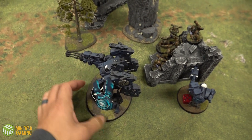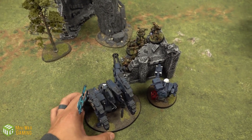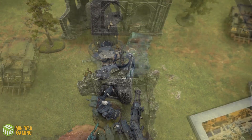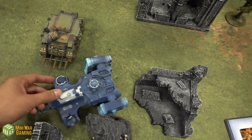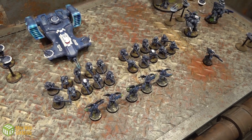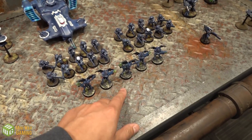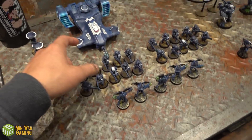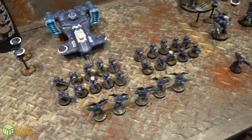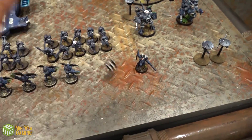Moving phase: the Riptide takes a mortal wound from the nova reactor, down to eleven wounds but gets more shots. Dave repositions behind cover. The Devilfish moves up. Dave spends two command points on the Signal the Attack stratagem, reducing his reserve rolls from four-plus to three-plus. The Vespids come on from reserves. Fire Warriors inside the Devilfish don't come on. The Fireblade comes on. Both Commanders come on.